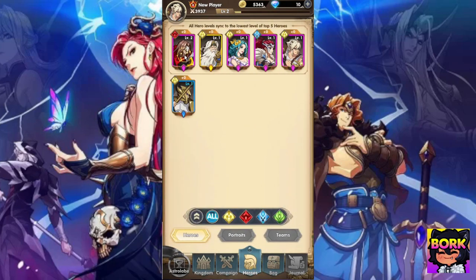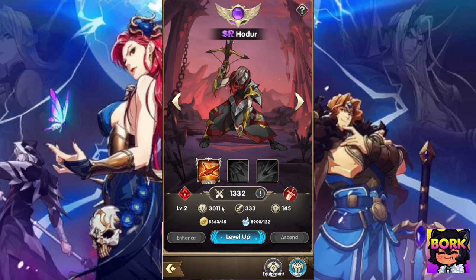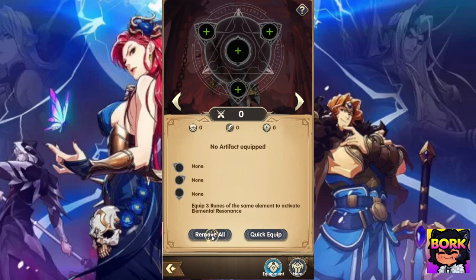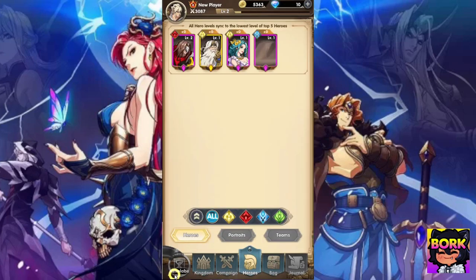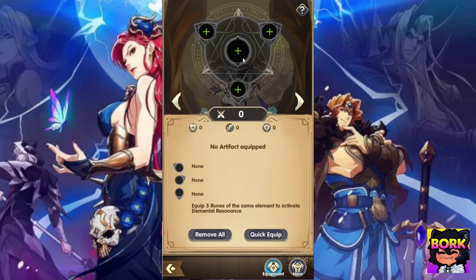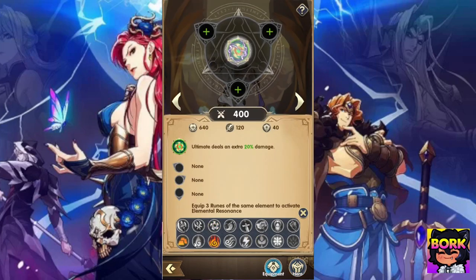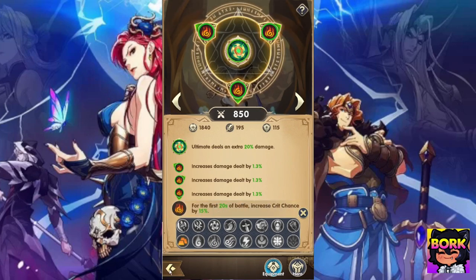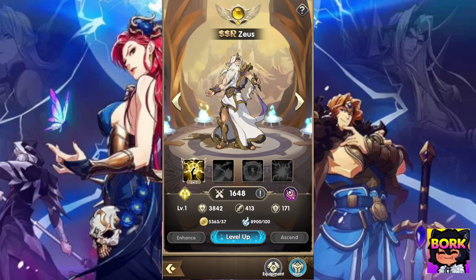Let's do the first part, which I like to do: unequip this character right here. Go to equipment and just take everything off, or you could just use the remove all button. The reason for that is because you get Zeus right out the gate at the beginning of the game, so just go ahead and quick equip him. Put this chakram-looking thing on him and then do the little fire symbols — this will give him more damage.